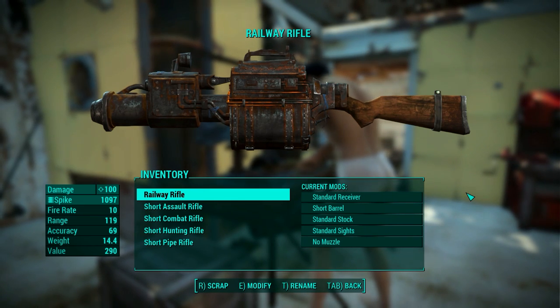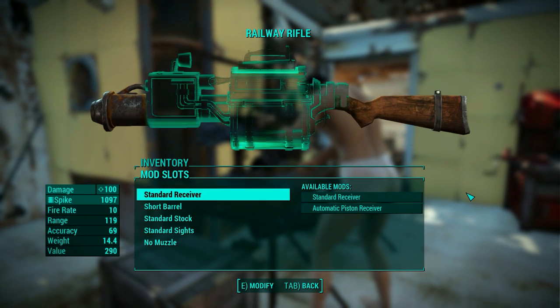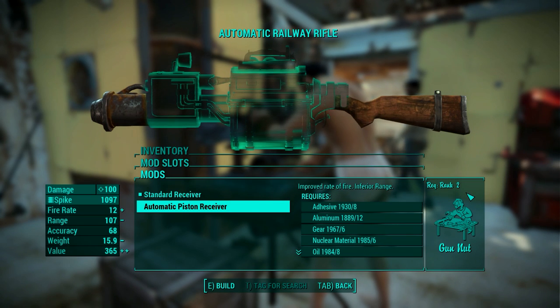We will start with the Railway Rifle. This is a weird one because the ammo for it are spikes. Being a weird rifle, it also doesn't have many options. It only has a standard and automatic piston receiver. The auto piston receiver improves the rate of fire of the spikes, but lowers the range.